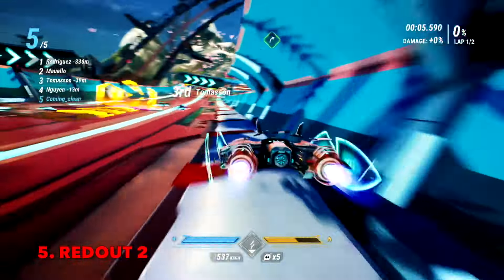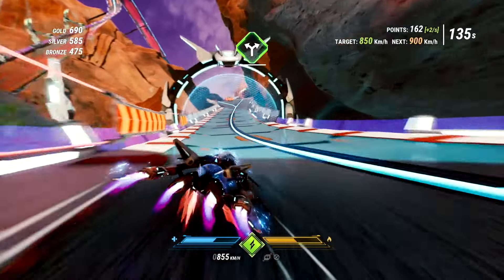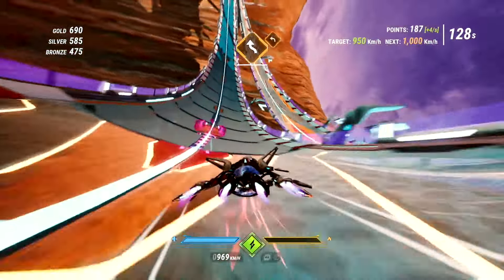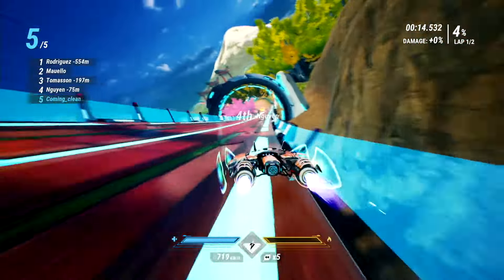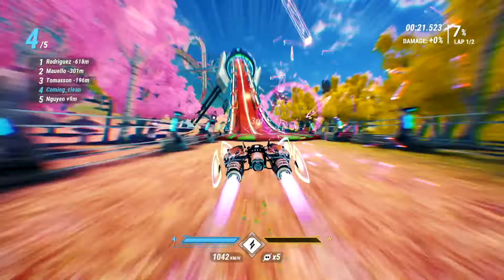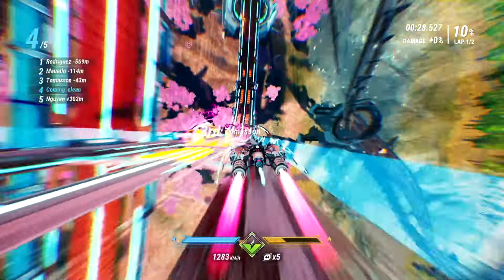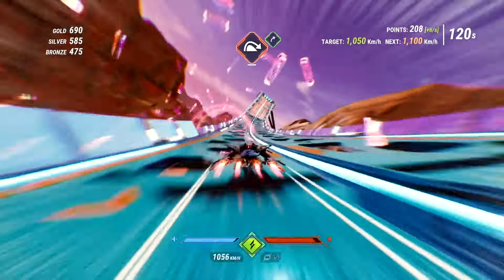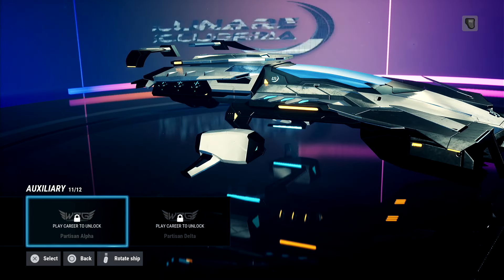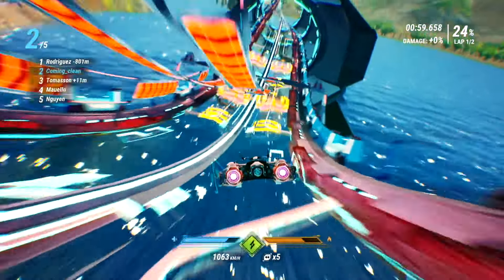And then we have Redout 2. This is a sequel to the critically acclaimed first game in the series, and even though some people prefer that title, I personally think that game number 2 improved upon all the right things. At first glance, Redout 2 might look reminiscent of WipEout or other similar anti-gravity racing games, but once you try it yourself, it quickly becomes apparent that this game does its own thing. It's an extremely fast game that also has a very unique strafing mechanic that you need to master to perfect your coordinating skills. The many colorful rollercoaster-like tracks will take you to various different locations across the solar system, and all environments offer different gameplay-altering mechanics. For example, Mars has less gravity than Earth, and flying through water slows the ship down, but also cools it faster. You can also get lost for days when it comes to the performance-oriented and cosmetic customization. Redout 2 is one of the greatest when it comes to futuristic racing games, and it's available for all PS Plus Extra and Premium subscribers.